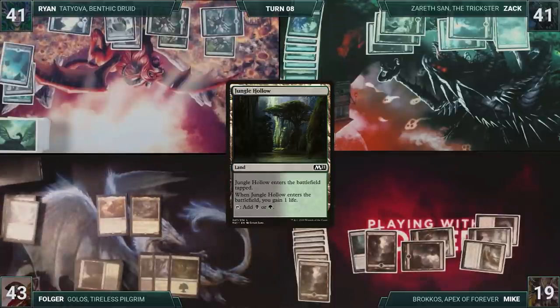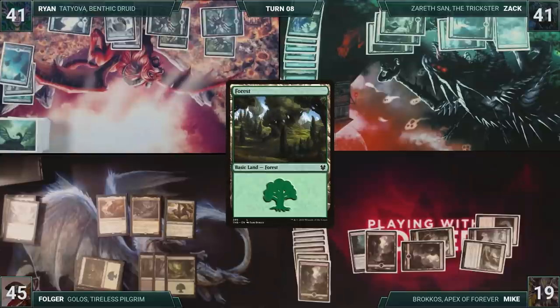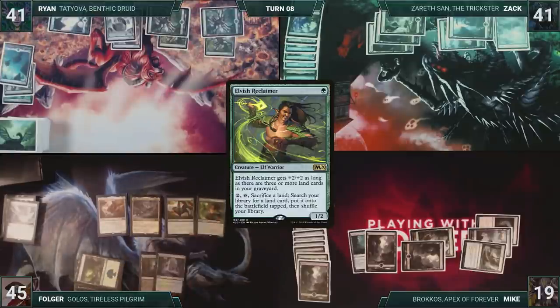He recasts a Boreal Grazer. It triggers twice, but Folger only puts a Forest onto the battlefield. He recasts Elvish Reclaimer, and then gives the turn to Ryan.